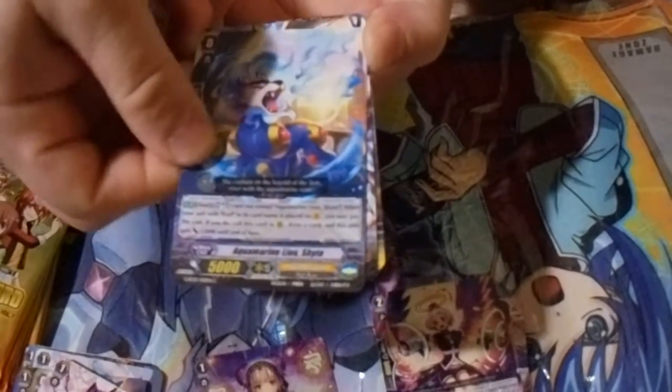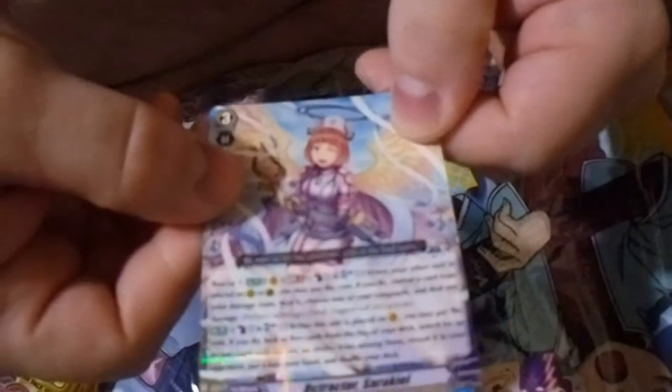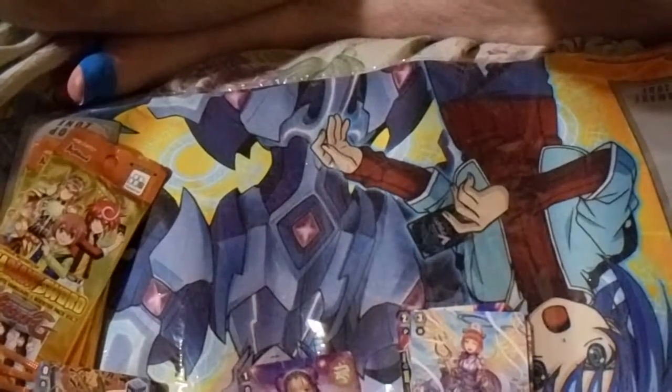We could put like a little bubble next to the card names so viewers can see it. Yeah, it's kind of hard to see. And then just another rare — an Angel Feather grade three. It's hard to see because of the way you're holding it. Sorry guys, we're still getting back in the swing of things so we're going to have a lot of quality issues.